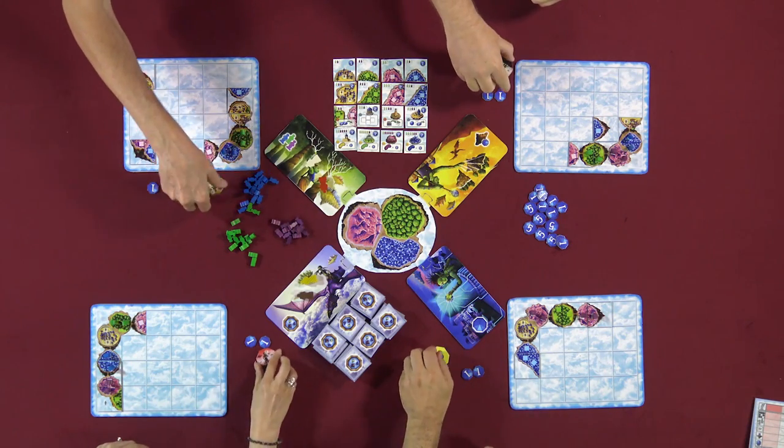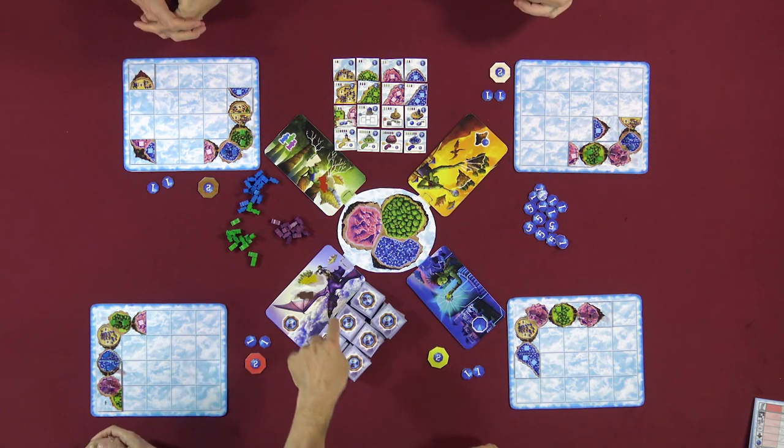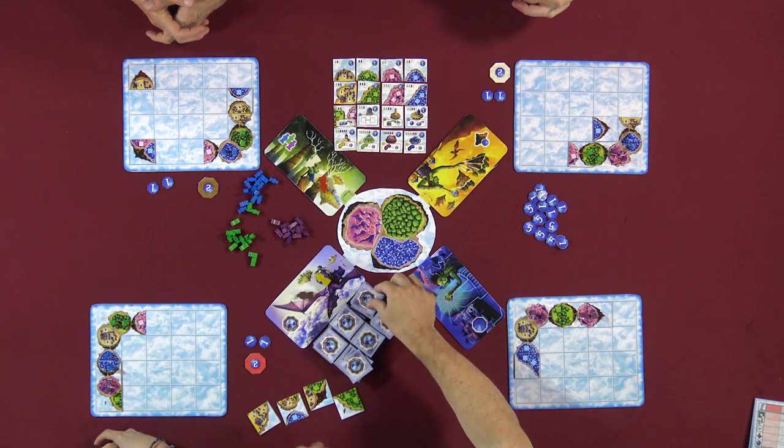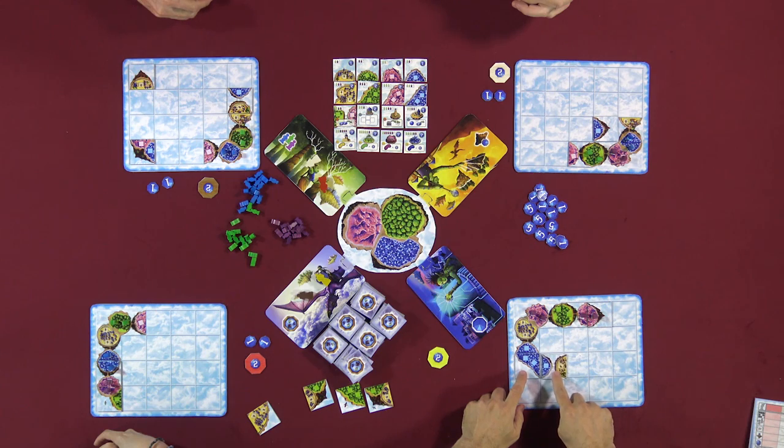Have we gone around all the way? Yes, we have. Let's turn this over — everybody flip your things over. So I have to either pay two to stay there or move. I'm going to pay two. One, two, three, four, five tiles. I want that one right there.